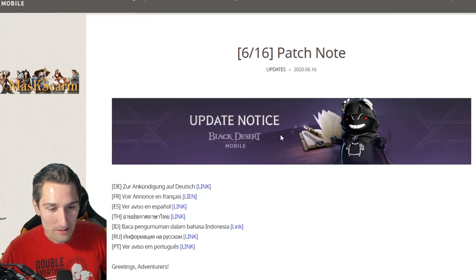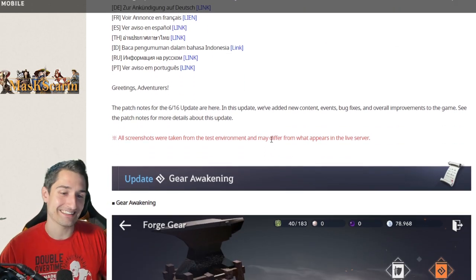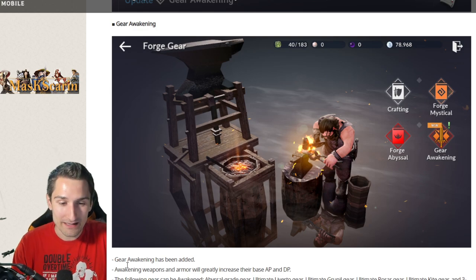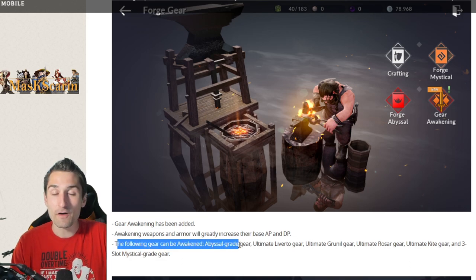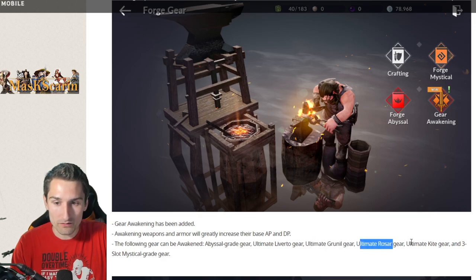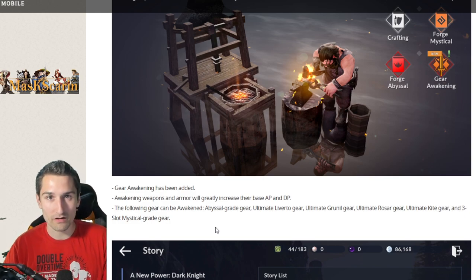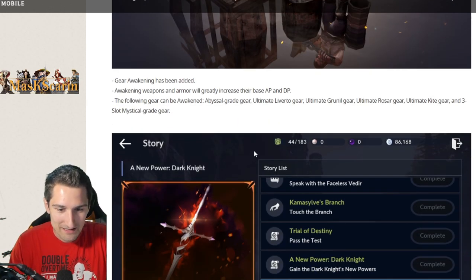June 16th patch notes. Update: Gear Awakening. We've been asking for this for so long, this is such a massive, massive update. Awakening weapons and armor will greatly increase their base AP and DP. The following gear can be awakened: red gear, Ultimate Leverdo, Ultimate Grunel, Ultimate Rosar, Ultimate Kite, and three-slot mystical grade gear — so all your Jins, Leverdos, Grunels, Rosars, and of course the random Kite Shield.